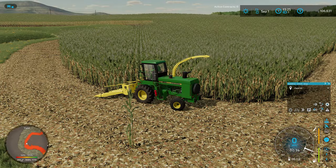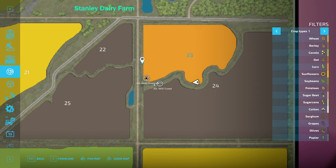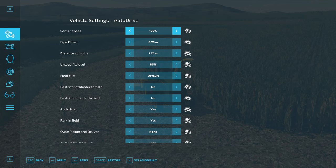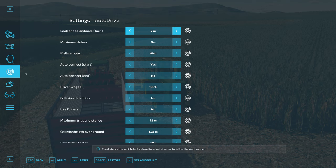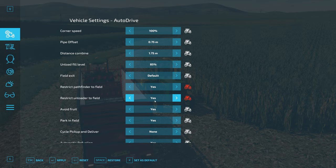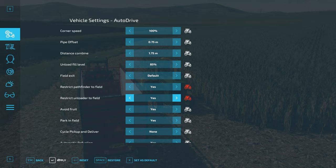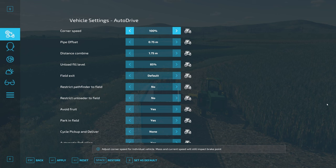It looks like they're both moving. I'm going to zoom in here on the big map for a second. You can see the 7810 is doing something I probably don't want to know about. So real quick I'm going to look at: Restrict Pathfinder to Field Boundaries — yes, let's do that. I don't want to do that on my vehicle settings, I want the global settings. I'm going to turn both of these to yes and apply that.